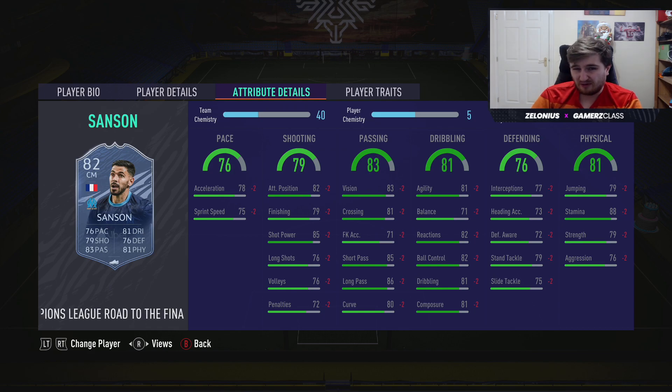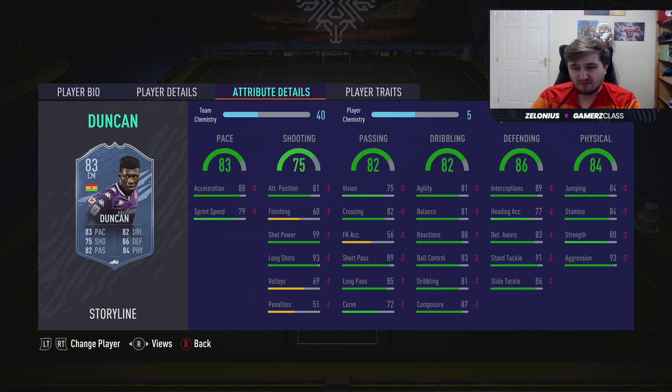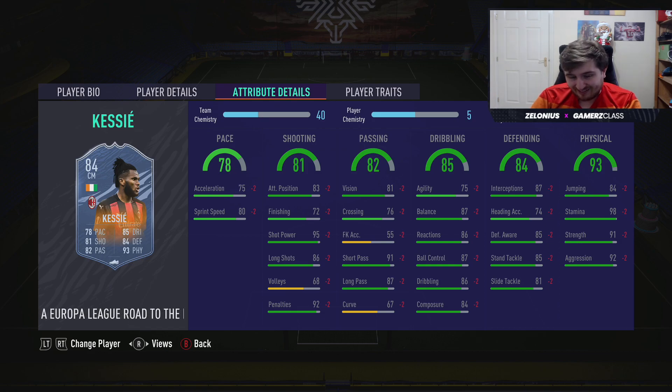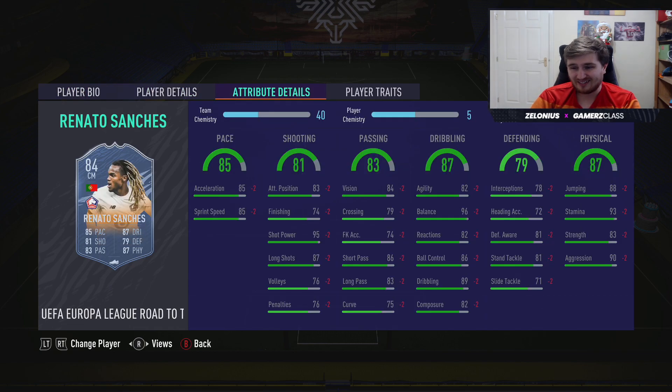Samson — I think Marseille got bottom of the group so the card's not dynamic anymore, but as a cheap midfielder in the French league he's still pretty solid. Duncan — only three star three star but a pretty good free card at level 15 storyline. AC Milan are looking pretty good this year with Zlatan firing — if Kessie gets a few rounds and upgrades in the Europa League he's already one of the best midfielders in Serie A, four star weak foot, insane physically.